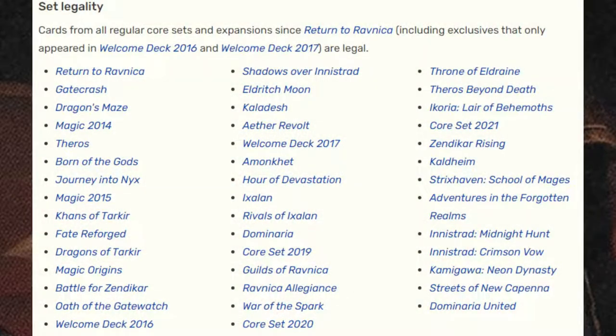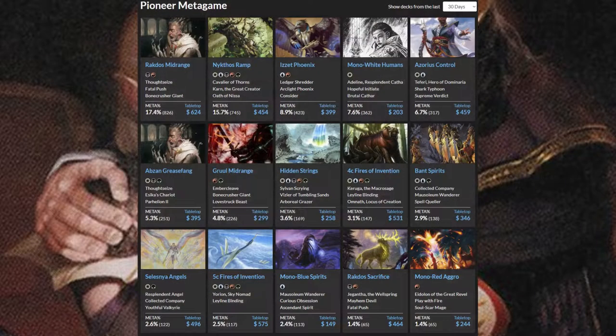The next format is Pioneer, a relatively new format that still quite hasn't gotten its legs yet. It was started right before the pandemic and lost a lot of steam because a lot of stores closed down. Pioneer is what's called an eternal format, so it includes all cards from standard sets up to a cutoff date — everything from Return to Ravnica to the most recent set is legal. This doesn't include supplemental sets like Conspiracy, Battle Bond, or Commander Precons. Pioneer decks range from around $300 to $600, and the lack of popularity makes it somewhat difficult to get into, so make sure you have a shop that actually plays it before building a deck.